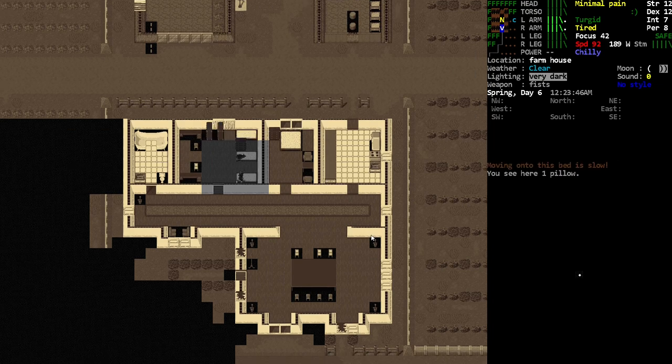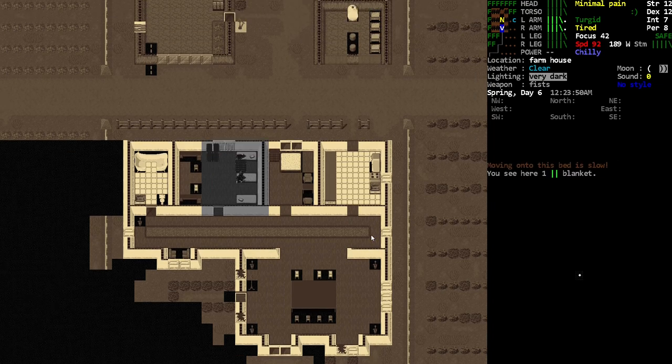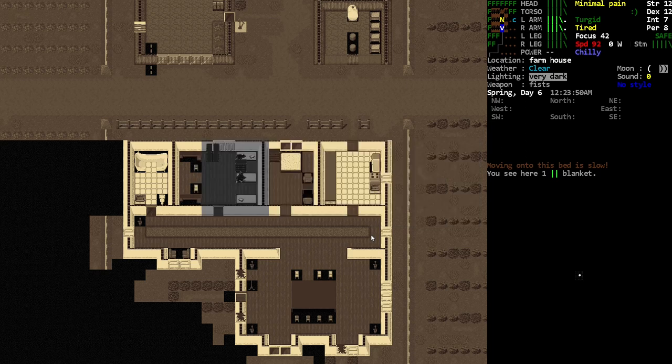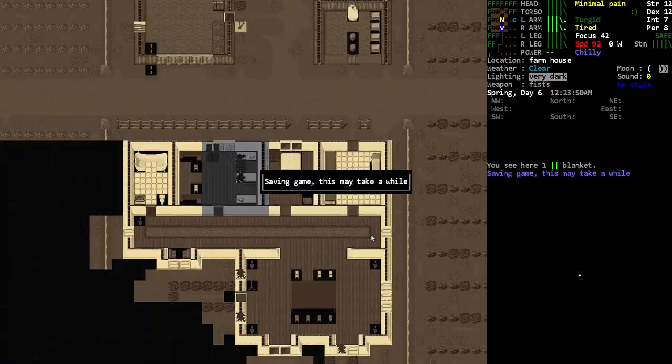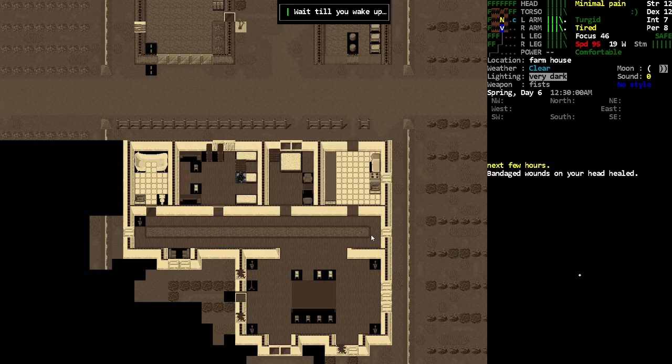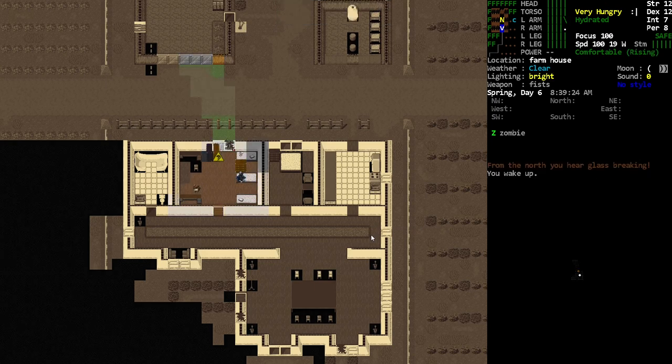We can get out of here relatively easily if we need to. Let's see how this goes — let's try and go to sleep. We're healing up though — see, that's why you want to put those bandages on. We're mostly healed up actually.